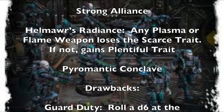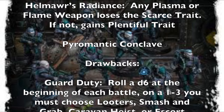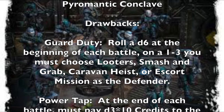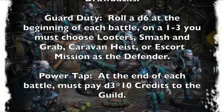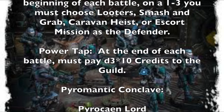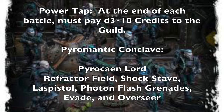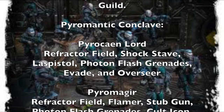You will have a guild alliance on this gang with the Promethean Guild, because of the strong alliance mechanic — your alliance will withstand any tests you have to take against it. You want Helmawr's Radiance Special Rule, which means that any plasma or flame weapons lose their scarcity trait; and if it doesn't have a scarcity trait like flame weapons, it gains the plentiful trait instead. Considering the number of flaming and plasma attacks this gang will have, that's quite important. Not to mention, you'll have access to the Pyromanic Conclave as its own little assault fire team. For drawbacks, you do have to worry about Guard Duty — rolling a D6 at the beginning of each battle, and on a roll of one or three you must choose Looters, Smash and Grab, Caravan Heist, or Escort Mission and play as the defender. You also have the Power Bar Tap drawback, meaning at the end of each battle you must pay D3 times 10 credits to the guild — but if you already have that Fixer skill with your Augmec, they can match that price so you won't lose any money, which is kind of nice.